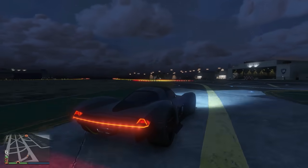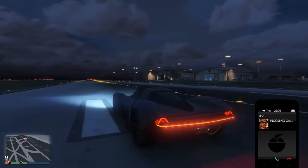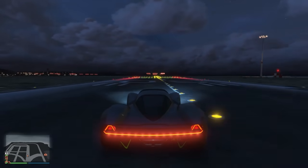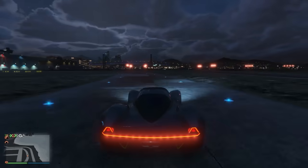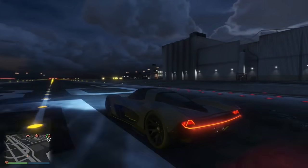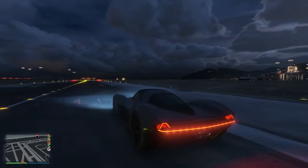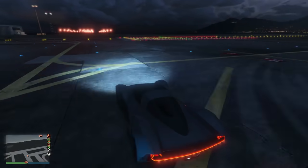At place number 14 we have the Wagner, coming in at $1.5 million. The top speed is 126.8 miles an hour — just a smidge faster than number 15. Like I said, the differences in miles per hour won't be huge until we get into the top five. I like this vehicle — very good on the ground, good handling, good traction.